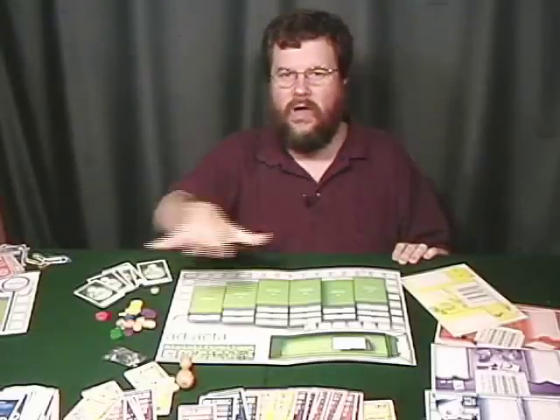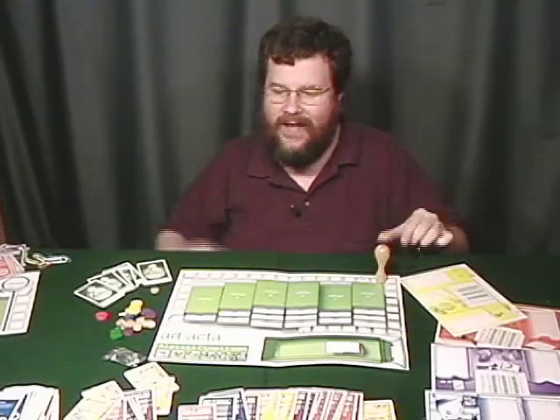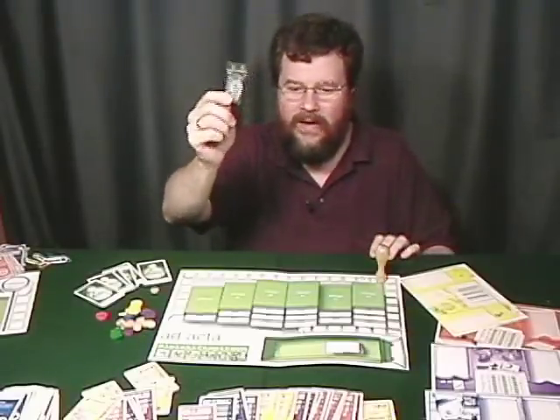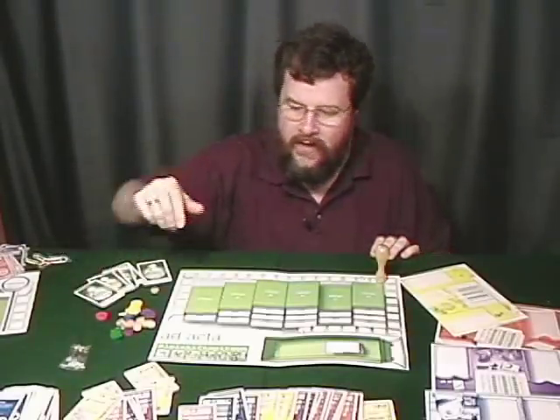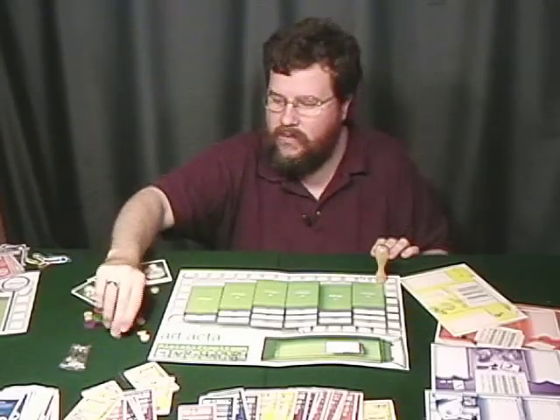Before we go any further, I want to actually talk about the components of the game. It is a German game, so all the components are in German. There's some help for this — you can go online to Board Game Geek and print out some English translations of the rules and the cards. The components are pretty funny. You've got this stamp top which belongs to the start player, and you get this little package of actual paper clips — authentic paper clips — which you can use to clip paper together or put the clips on cards.